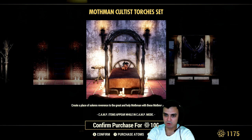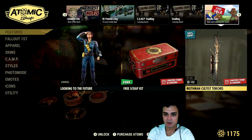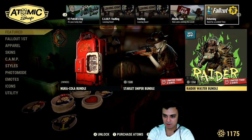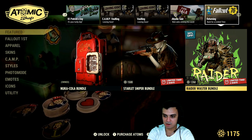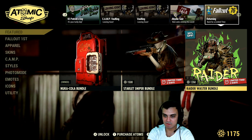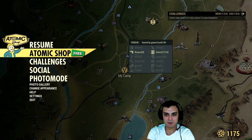And with a 50% discount, Mothman Cultist Torches. These are actually pretty cool, to be honest. With a 50% discount, it's even greater. But I'm actually saving up for this bundle, and wasting that 100 Atoms might not be a good idea for me right now. So, that's pretty much it on the Atomic Shop — the torches and the free scrap kit. You can claim it once; you won't be able to claim it again within the next 24 hours. Tomorrow we're going to get a free repair kit.